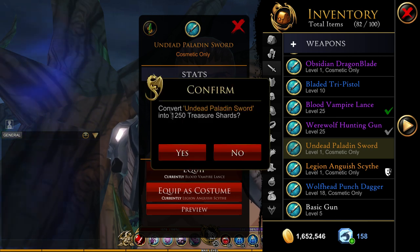Breaking down a legendary doesn't give you 5,000 shards — that would be really cool but it doesn't work like that. It gives you 1,250 shards. That means if you break down five legendary items you can buy one legendary item of your choosing.